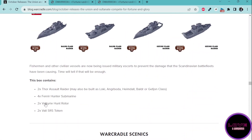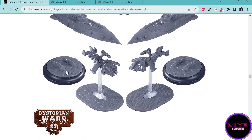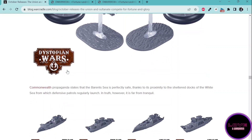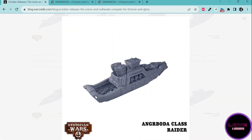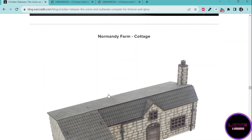You also get some Valley Midget submarine tokens, which are good either if you play the non-named version of the Valhalla or if you play the Angerboda, which is the mass 2 submarine carrier. That's going to be it for that release.